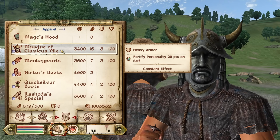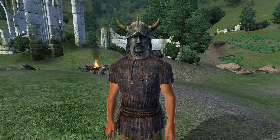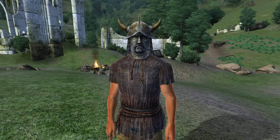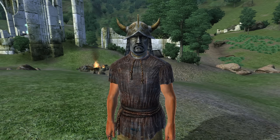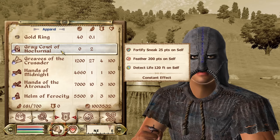Then, we have the Mask of Clavicus Vile. The Mask of Clavicus Vile can be acquired by completing Clavicus Vile's Daedric Shrine quest. It is heavy armor and has the enchantment of Fortify Personality for 20 points. It has an armor rating of 7.5 and a value of 3,400 gold.